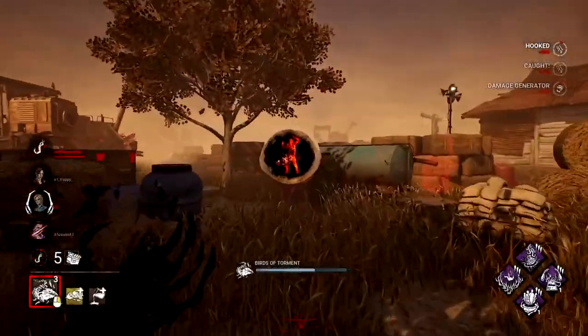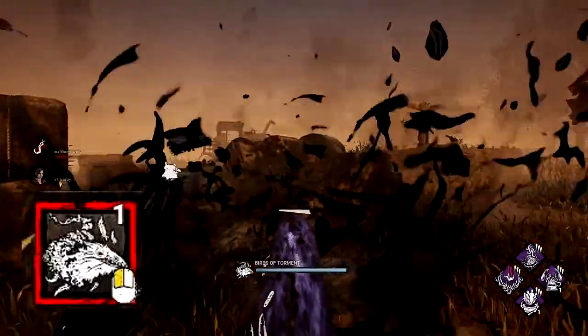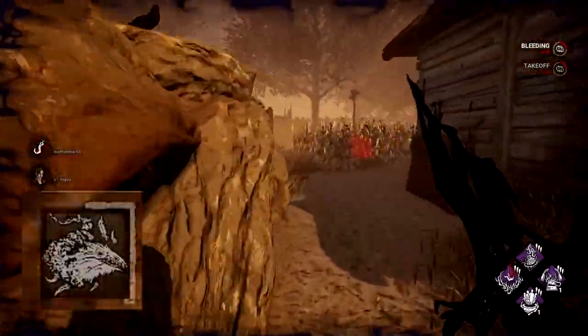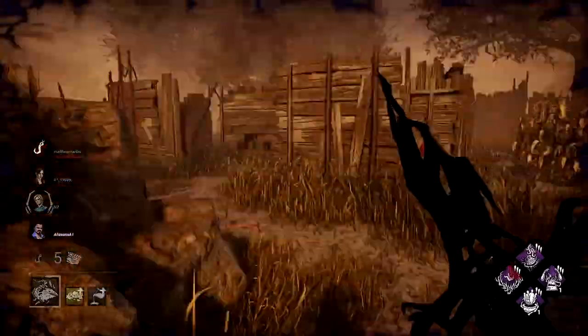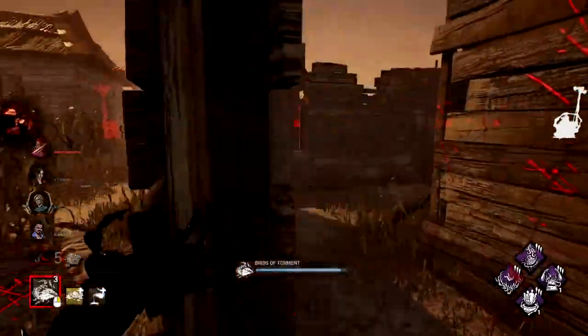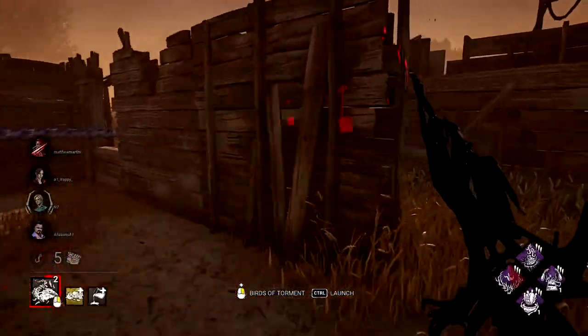When the Artist first places a Diachro down, it will have a decay meter. Once this meter runs out, the bird will dissolve and face a short cooldown before you can reuse them. For every new bird you add, the meter will reset itself. It's worth noting that the more birds you send out at once, the more your power has to recharge before you can use it again — which is why I recommend the one-bird method, which I'll get into later.